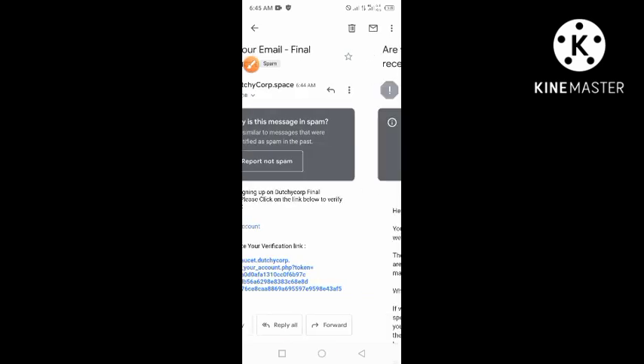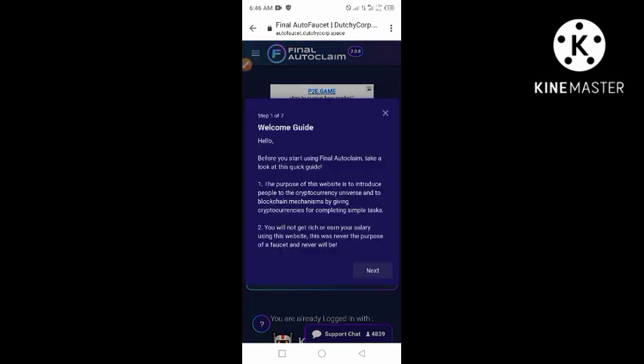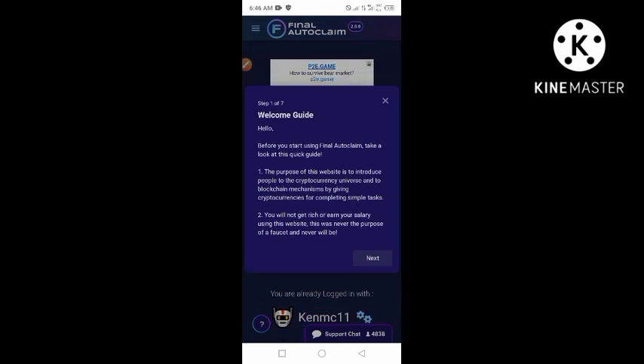Okay, so the verification email is here. Just click on it and confirm your email. Click on the verification link or click 'Verify Account.' The account is now verified. Before you start using Final Auto Claim, take a look at this quick guide: the purpose of this website is to introduce people to the cryptocurrency universe and blockchain mechanisms by giving cryptocurrencies for completing simple tasks.